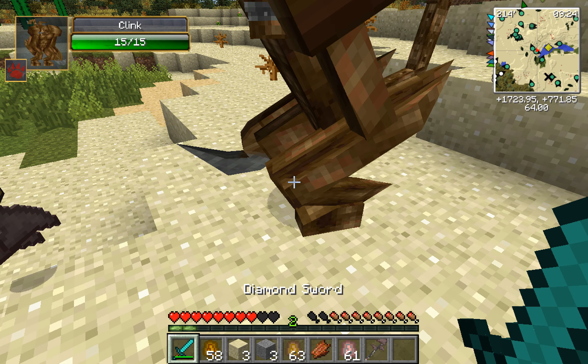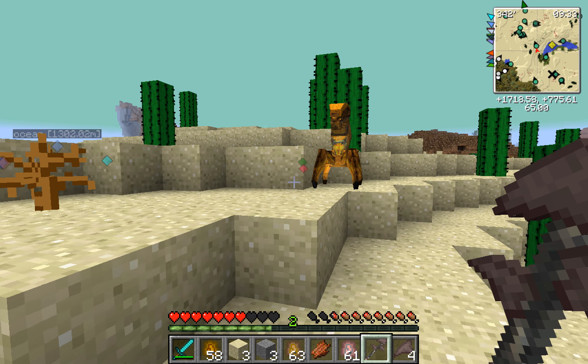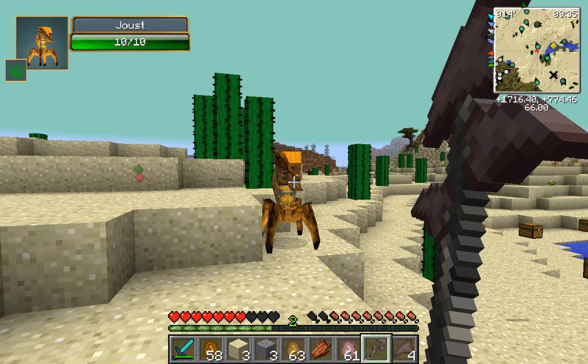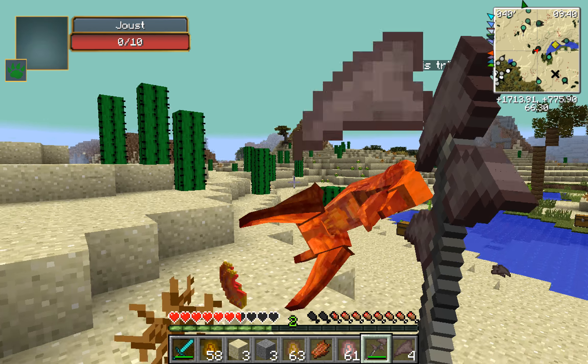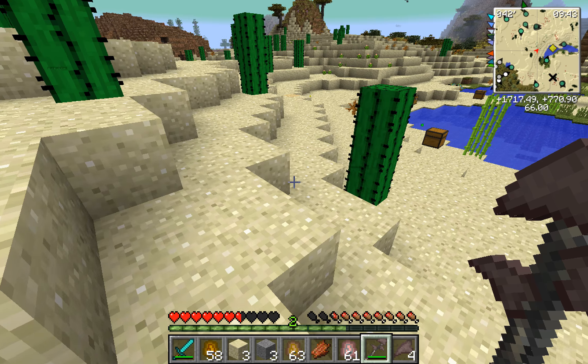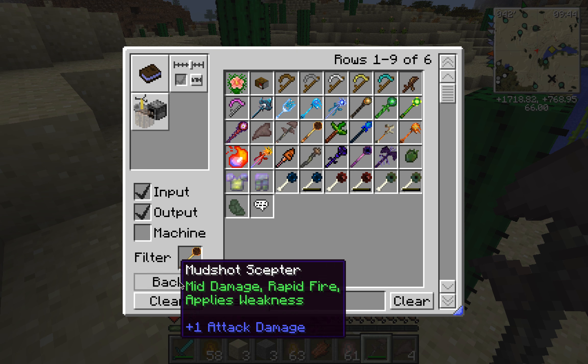Hit me, dude. You can see they throw the scythes at you and it actually does quite a bit of damage. But then the Scythe Scepter - this thing's rad. It takes a while to charge up. Look at this. Ownage. You can't dodge this. This is insane. Nothing can hit you with this. I'll actually just show you the crafting recipe.